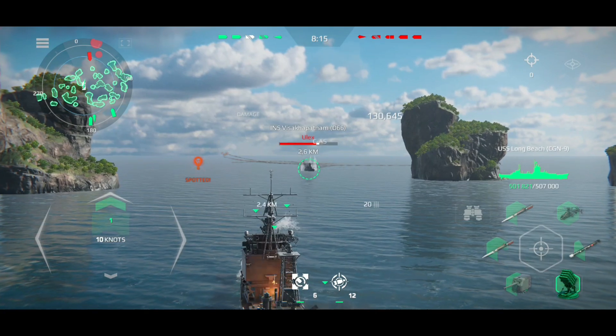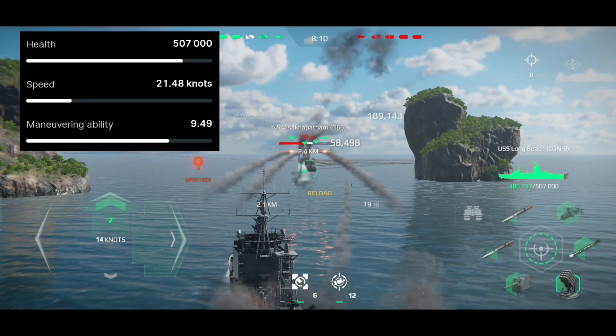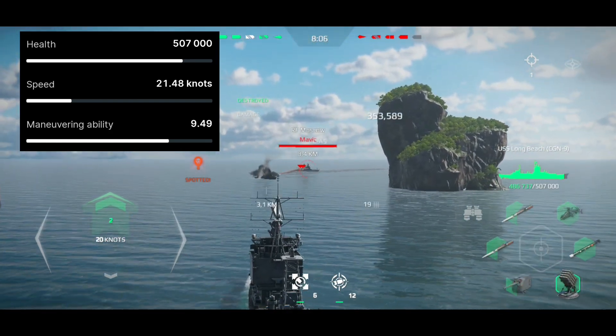Let's start with the main characteristics. USS Long Beach has 507,000 HP. The maximum speed is 21 knots. Maneuverability: 9.5 points.